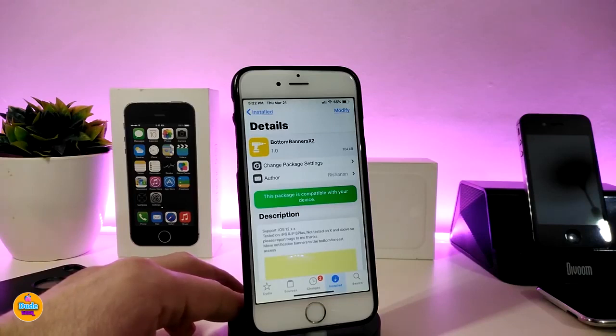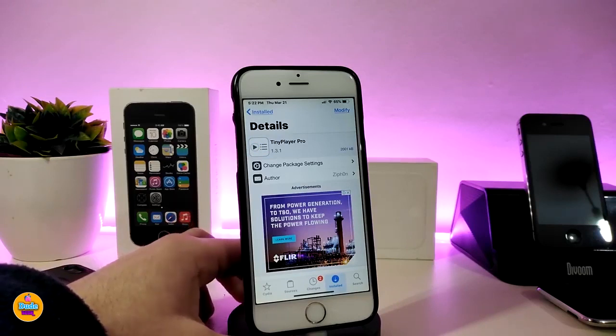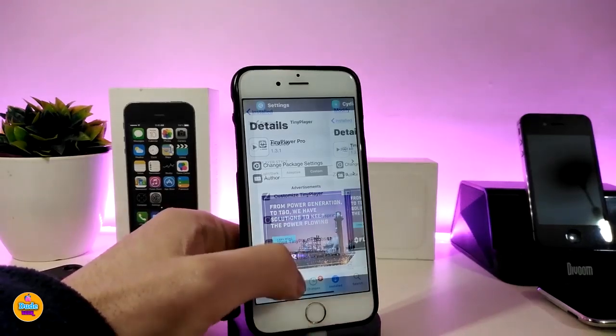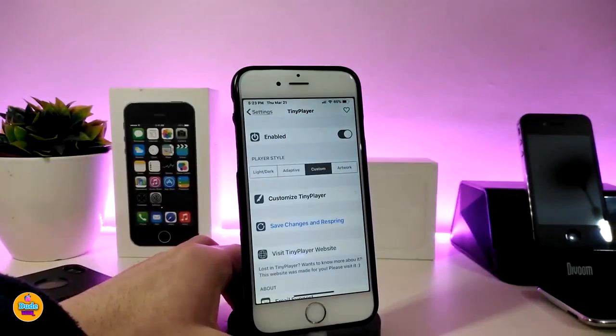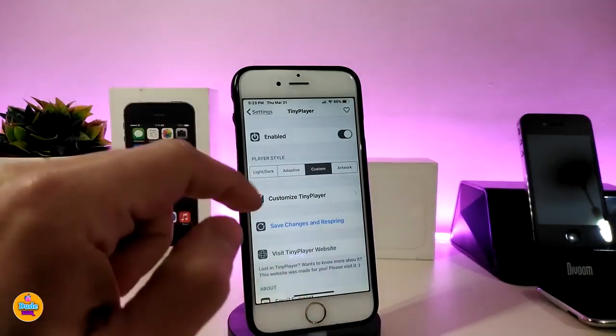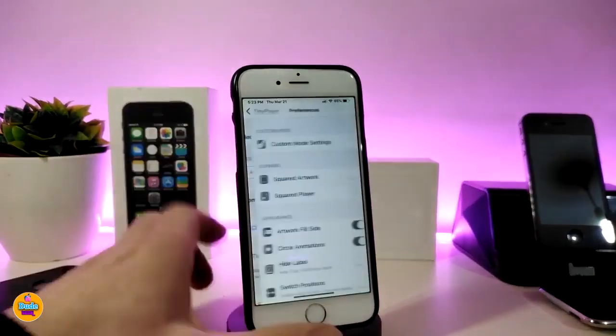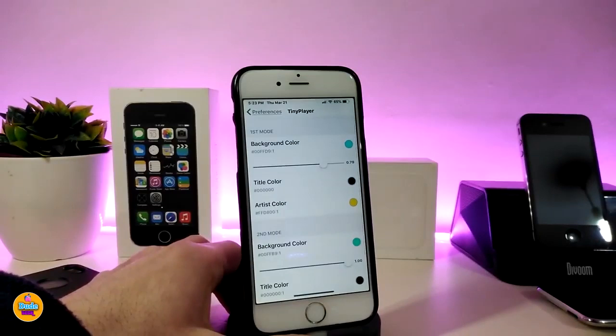The next tweak is Tiny Player Pro. Once you download it, it provides you with a nice, beautiful tiny player. First, go into the settings and enable the tweak. We have a player style option where you can choose the style you like. There are a lot of different customization options, including custom mode settings which provide many different options, and you can customize the colors and the way the player works.